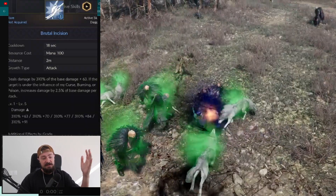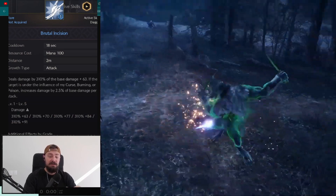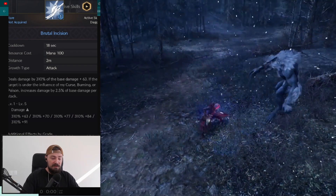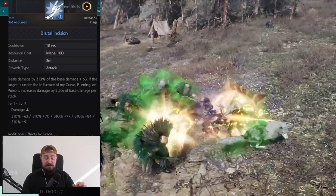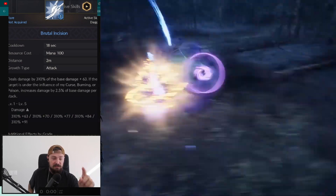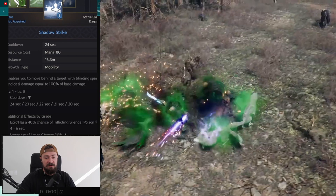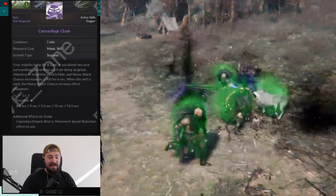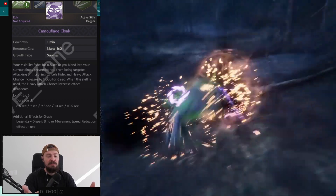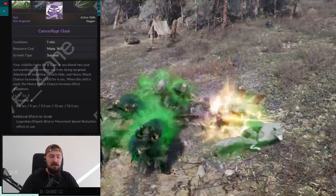Also brutal incision deals 310% base damage plus 63. If the target is under the influence of a curse, burning, or poison — maybe your party mage curses or burns the target — it increases damage by 2.5% of base damage per stack. Imagine the target has stacks from a mage, from crossbows, and from poison, then you do brutal incision — you one-shot the target. Shadow strike is basically a teleport behind the target to deal critical damage. Also camouflage cloak gives invisibility for 8.5 seconds with only a 1 minute cooldown — pretty cool. And you get an increased chance by 1000 for heavy attack for 6 seconds.